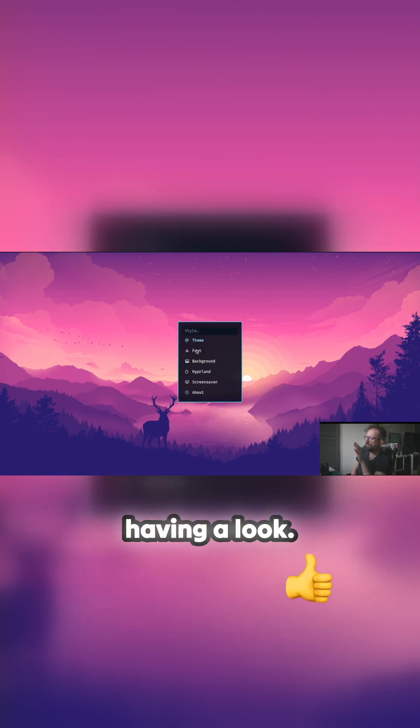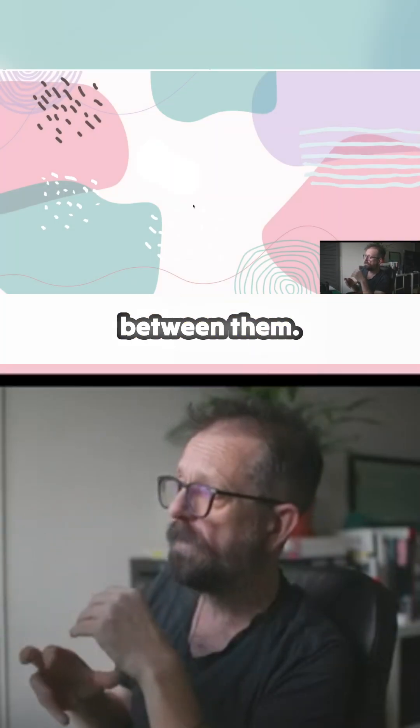It's really worthwhile just having a look at the styles — the themes are brilliant. There's Tokyo, Nature, and the default one, and you can switch between them and it switches instantaneously.